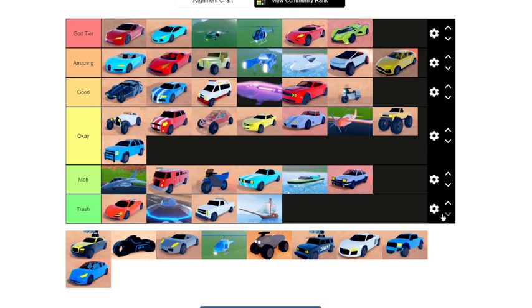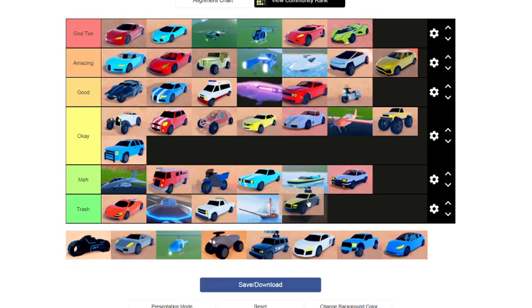Next we have the Molten — Molten goes up here, dude. The Molten has literally the best design of any vehicle I've ever seen in jailbreak. It's a very fast accelerating vehicle, very controllable, and it's only 599k — it's amazing for that much.